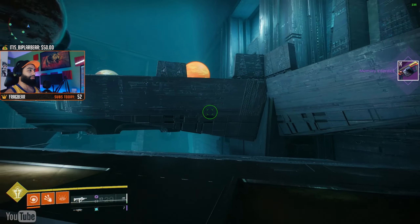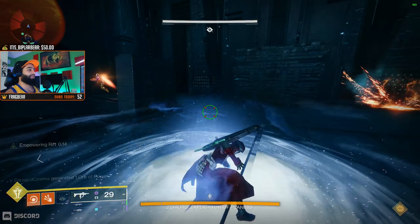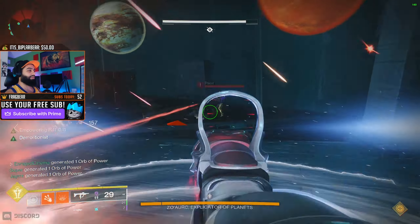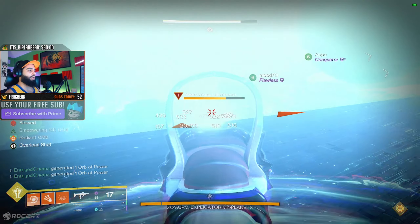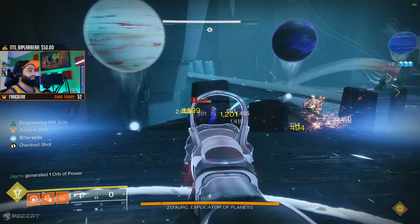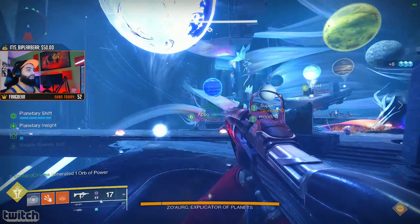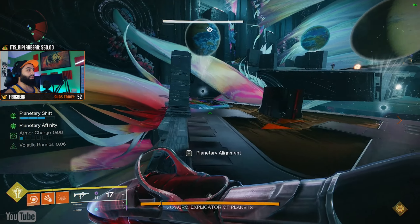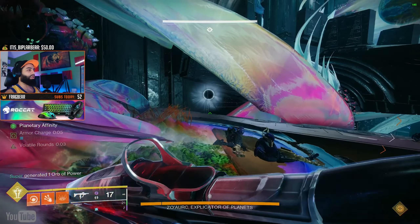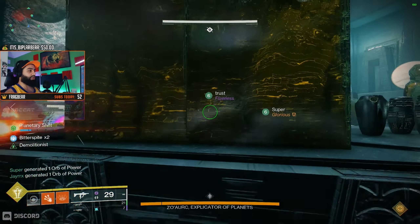This is Destiny 2 — how to complete the planet encounter the super simple way, or how to beat Zaurik the Explicator of Planets. All you need to do is three simple steps: step one, line up the planets where they belong; step two, bring the correct planets to the center to start damage phase; step three, start doing damage by standing on the correct plate. That's it — three simple steps, and I don't know why people are overthinking it.